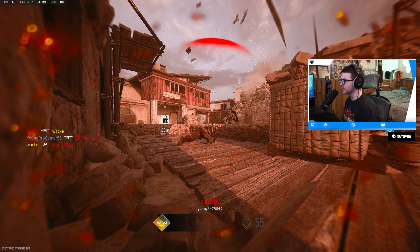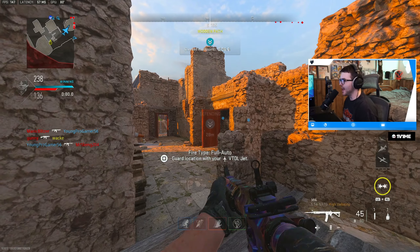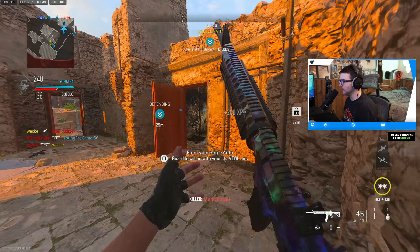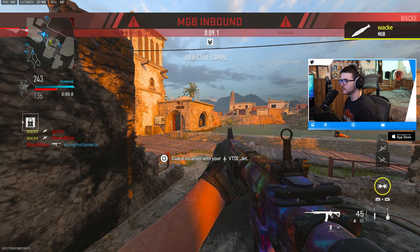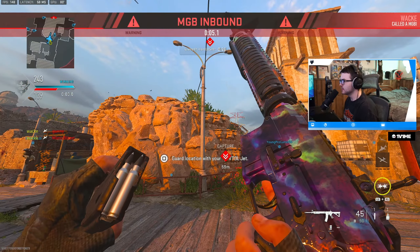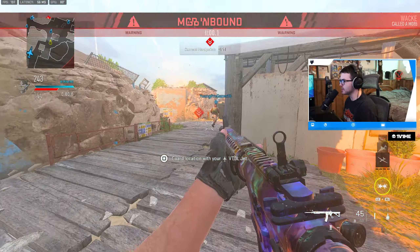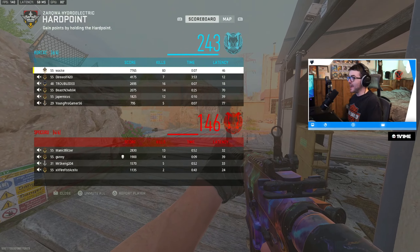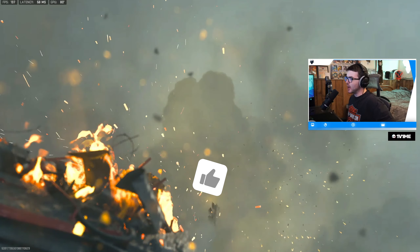We're gonna have to call in the nuke here — let's call it in. There's the MGB! MGB with Orion camo, let's freaking go! I love the animation of this nuke, it's so sick. And we have 80 kills — that was a great game, let's go boys!